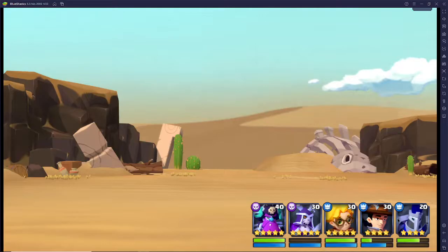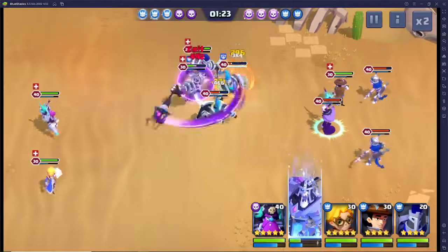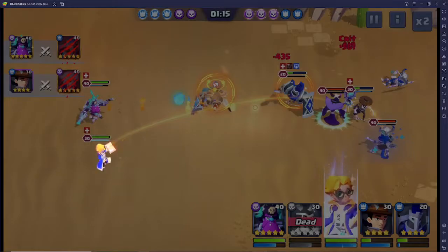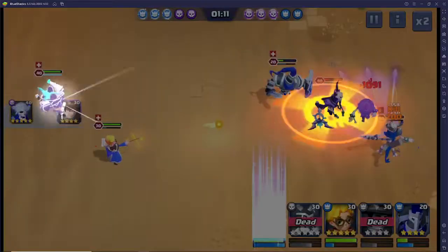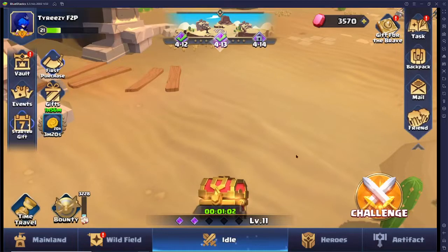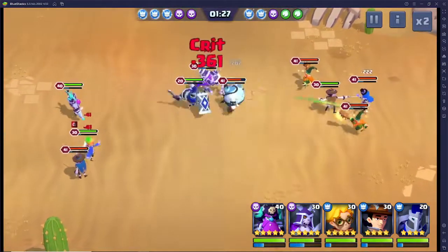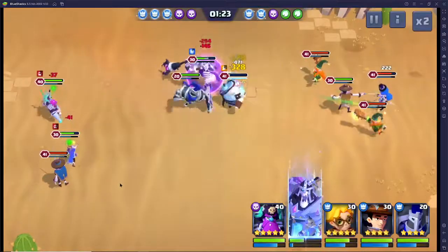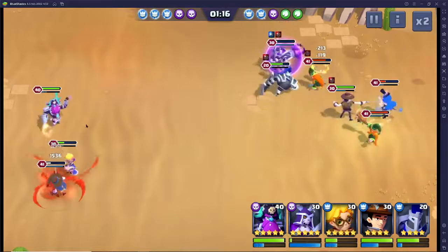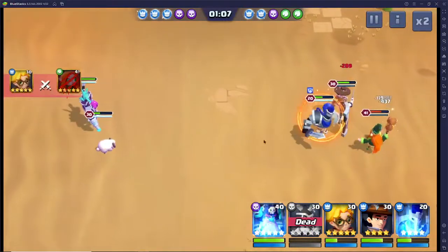Got two more after this, and if we complete this we'll be at Chapter 5, which is really good. So far so good — it's not challenging at all. These early chapters are super simple; you just need to level up your heroes and you'll easy clap it. His ultimate just dodged Brook's ultimate — that could have cost us this round, but we should be okay. We definitely don't want that to happen again.